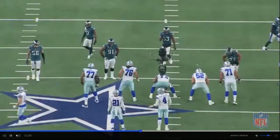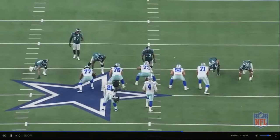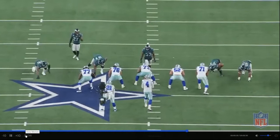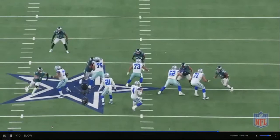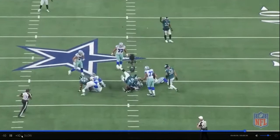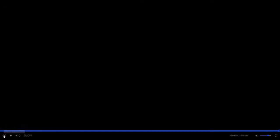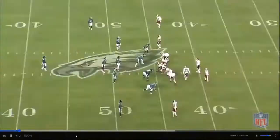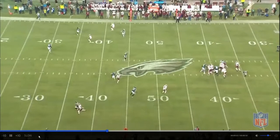Against the Cowboys again on the other side, against the guard — we see him blow through two people. People talk about speed to power; this is power to speed. He goes in like he's on a bull rush, then gets the quick disengage, uses the momentum against him, and Zeke has no real chance to stop him — ends up getting the sack. You've been setting them up, doing a lot of bull rushing so they're ready to anchor. Once they absorb the blow, you get the quick disengage, keep your feet moving to the quarterback. The lineman had no chance of recovering. It's a nice sign of a guy not just relying on physical power — he's also changing it up and using technique.